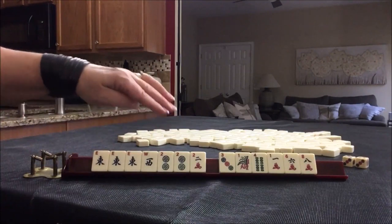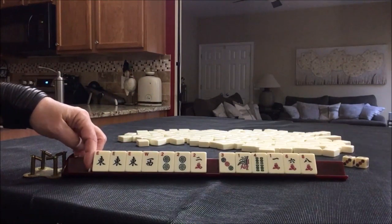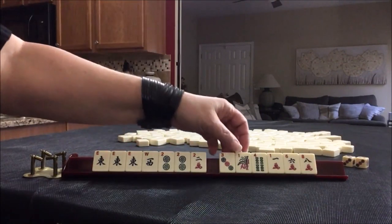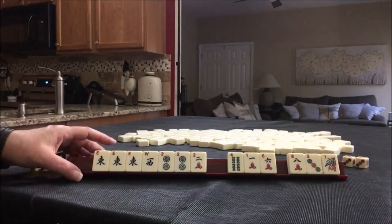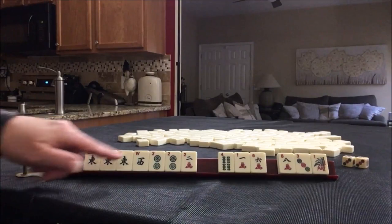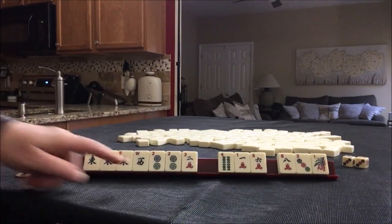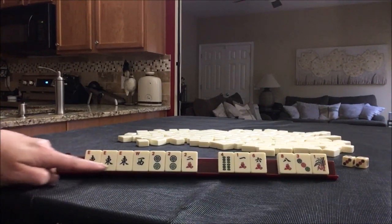East and west with twos — we have a gap of no flowers, but surely we would draw one during the game. I think that's what I would do here: east and west with twos, discard one of each suit. That would be my first pass. Maybe a quint, maybe wins — all wins. Sacrifice the two as joker bait, maybe, depending on how things go. But I would definitely build around here first.